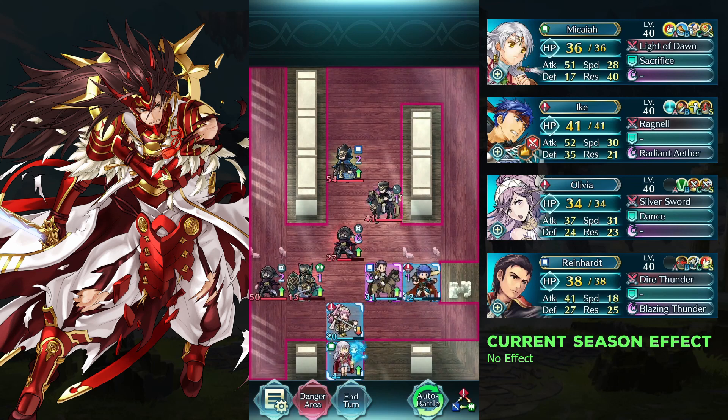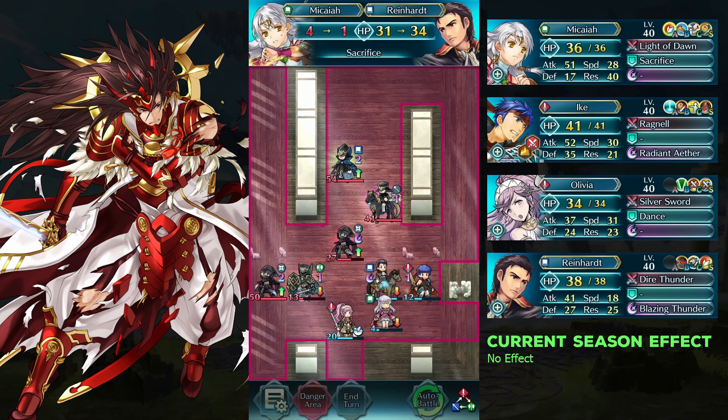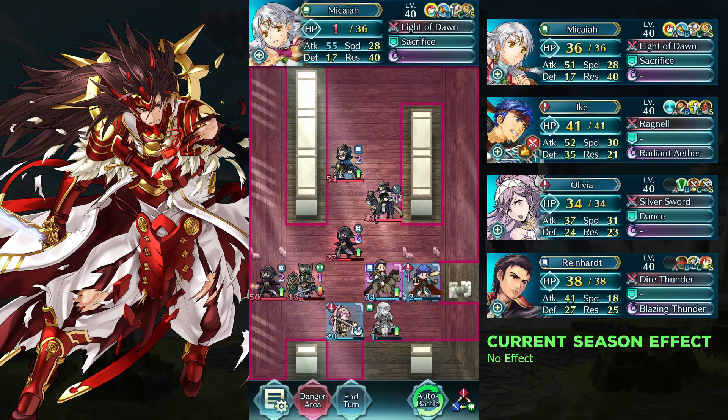If he attacked Wildheart instead, it's because Olivia has more defense than Wildheart. You should adjust accordingly, like removing the Spur Defense Seal from Makaya or use a weaker one. Use Sacrifice on Wildheart, then defeat the 5th on the left with Wildheart.